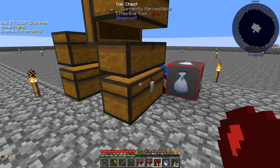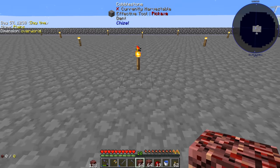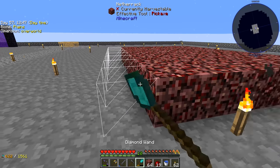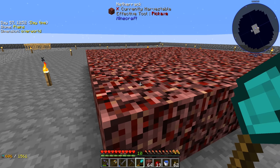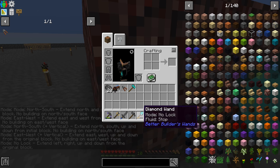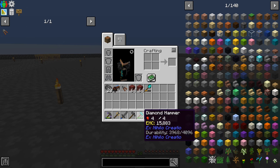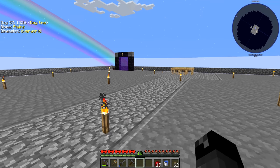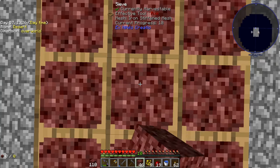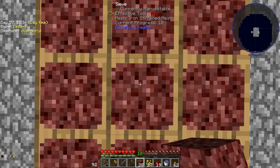Now that we have the diamond hammer, let's grab our diamond wand. I'll set it to horizontal only and just boop through the netherrack like so — that's two stacks of crushed netherrack and we've barely used any durability on this hammer. It's so much better — with the stone hammer we would have had to make two or three of them. Now we can sift our crushed netherrack and there's a titanium ore piece! Let me finish this up real quick.